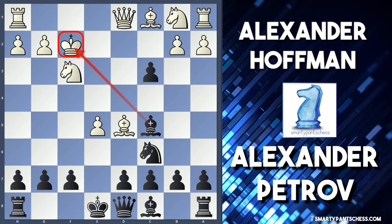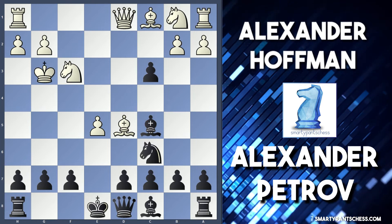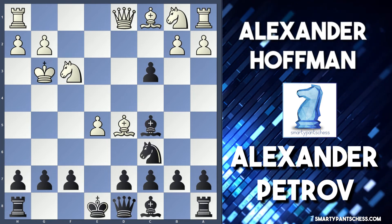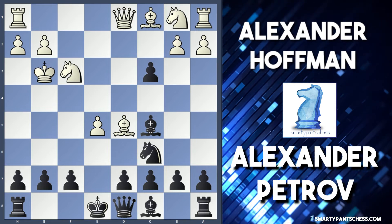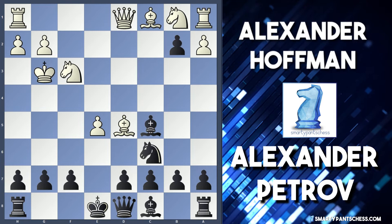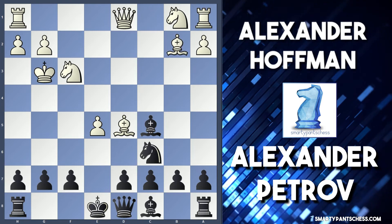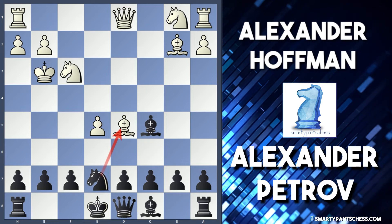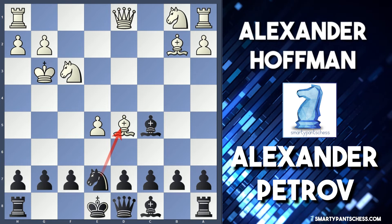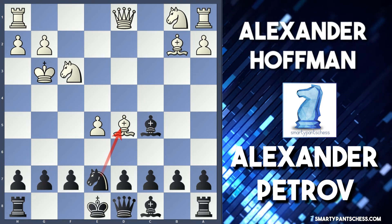If king f1, black would follow up with cxb2, bishop takes b2, d6, and after captures and captures we're in for quite an interesting game. White actually opted for the best move — king to g3. It looks a bit weird because it's putting the king forward into the attack, but the computer gave it as the best move. Black followed up with cxb2, bishop takes b2, and now knight e7, threatening the bishop on d5 and also threatening knight f5 check.